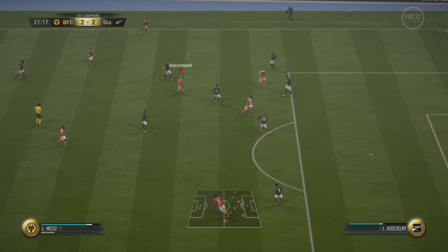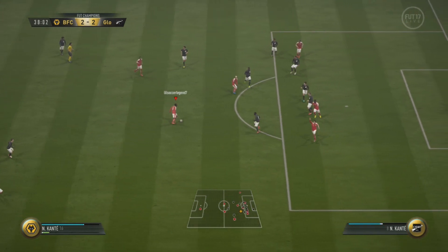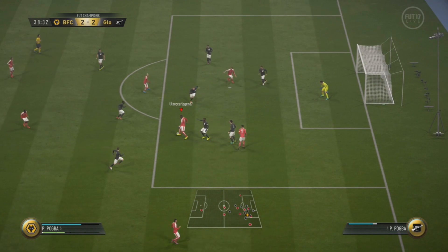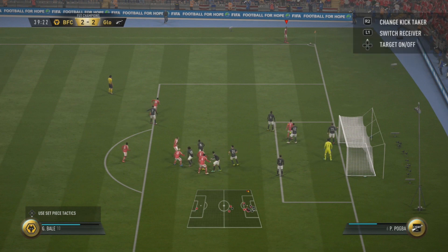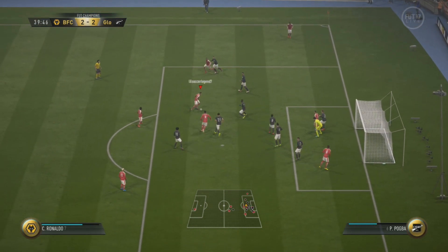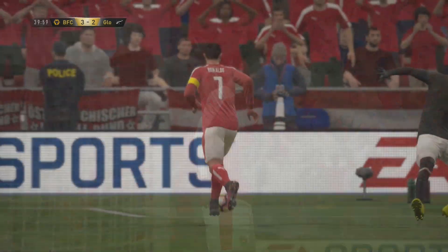We move the ball around nicely. We shield off with Messi, get it to Conte — I could have taken the shot with Conte but his shooting isn't the greatest. We finish with Messi but his keeper makes a pretty nice save. Off the ensuing corner we always take it short. We get it to Ronaldo, kind of lull him with that first touch going nowhere, then accelerate towards the left, and he gets a nice far post finish.